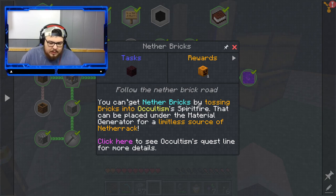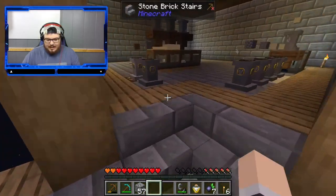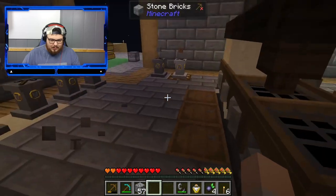You can get nether bricks by tossing bricks into the cultism spirit fire that can be placed under the material generator. Okay, clear. I'm gonna have to get into cultism to get that, I think, because I don't want to go exploring.